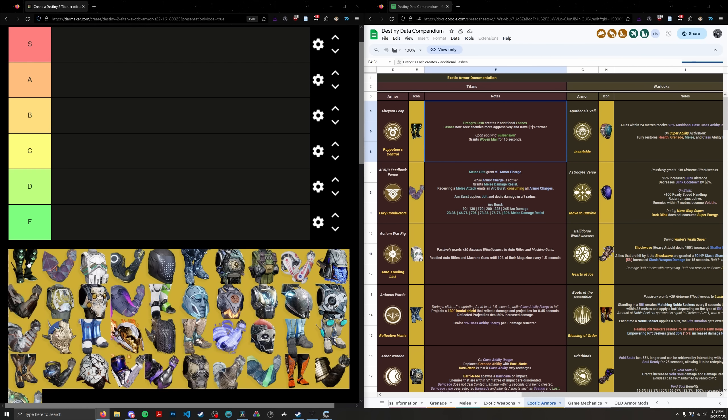Abeyant Leap basically improves the Drengur's Lash aspect on Berserker Titan. It makes the lashes more aggressive, they cover a longer distance, there are more lashes — so you suspend more enemies and you also get Woven Mail when you suspend. The problem is that suspend was nerfed hugely after this exotic was released. A lot of people called it the quintessential Strand Titan exotic, but that was pre-Banner of War and pre-suspend nerf. Nowadays CC is not as important in optimal endgame content, and with offense being the best defense, you'd want Banner of War on Strand Titan instead.